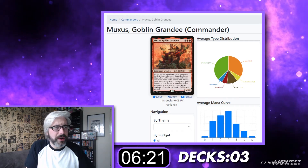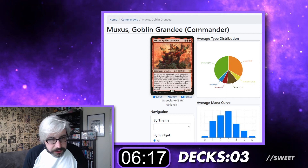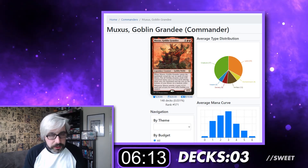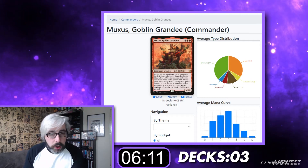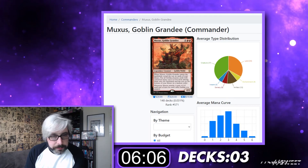Muxus, Goblin Grandee — four red-red for legendary creature Goblin Noble, it is a 4-4. When it enters the battlefield, reveal the top six cards of your library, put all goblin creature cards with converted mana cost five or less from among them onto the battlefield, and the rest go on the bottom in a random order.